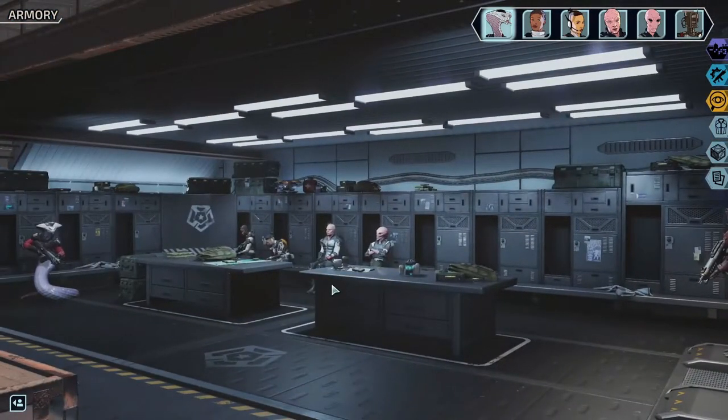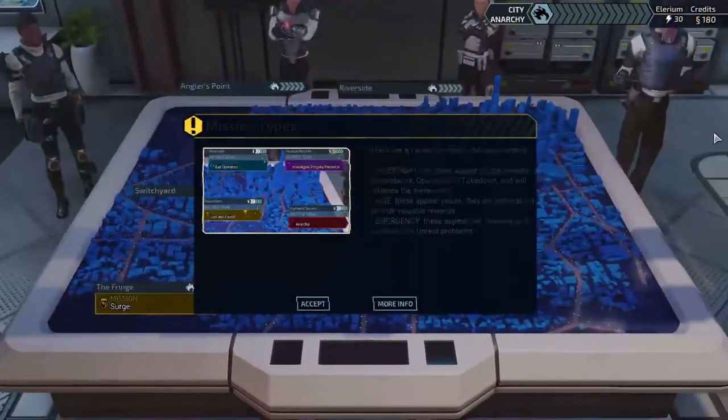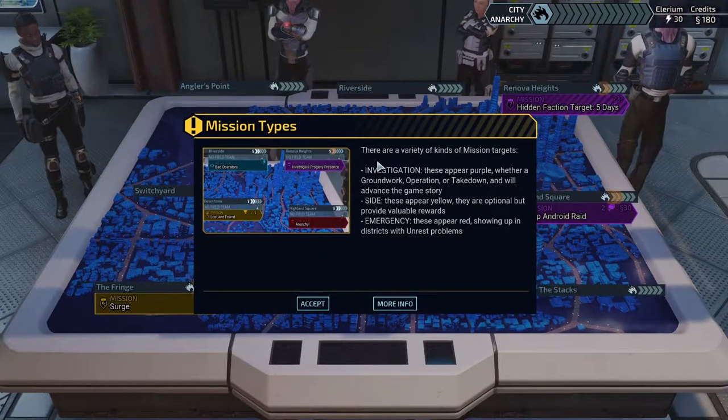My general attitude is to go as far as possible without making any commitments until we run into trouble or we really know what we want — no point in second-guessing. There are a variety of kinds of mission targets. Investigation — these appear purple, whether a groundwork operation or takedown, and will advance the game story. Sight — these appear yellow, optional but providing valuable rewards.